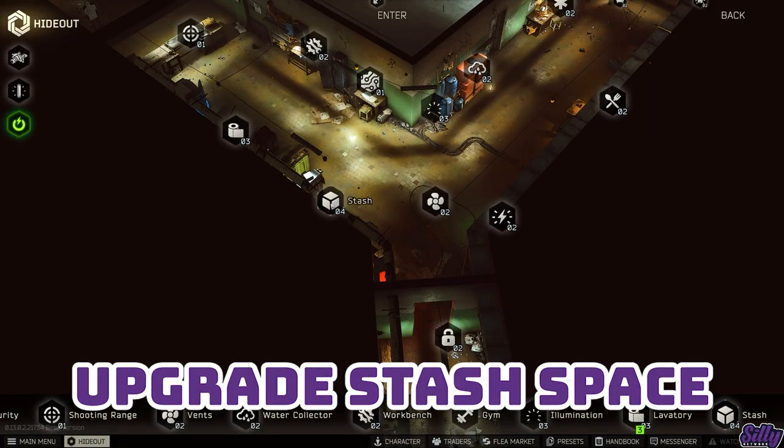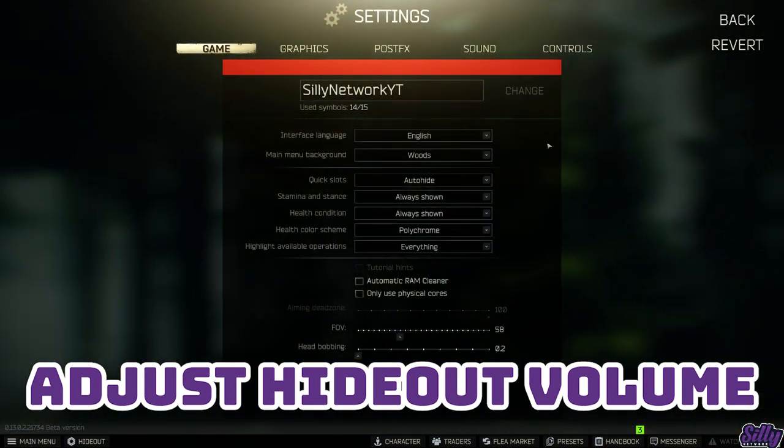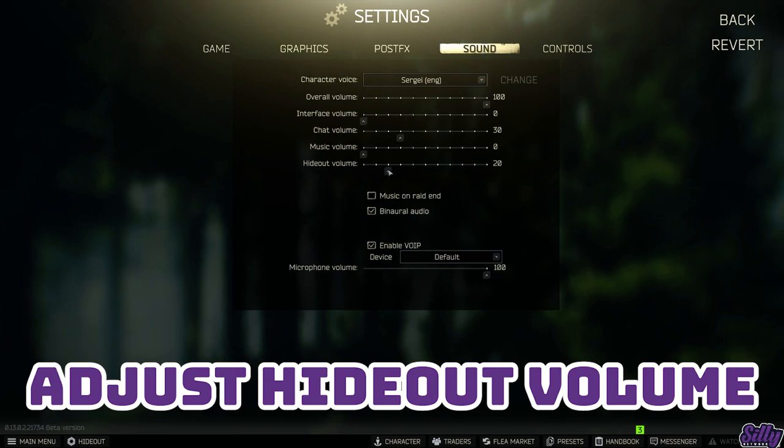If you don't have the EOD edition of Tarkov it is very important to upgrade your stash in the hideout. You can also reduce the ambient noise of the hideout by adjusting the hideout volume in the sound options menu.